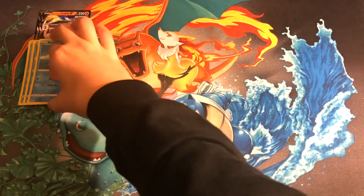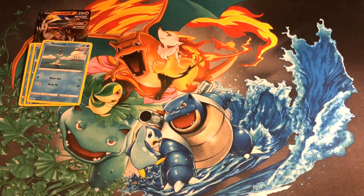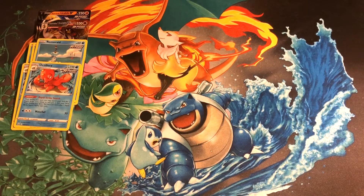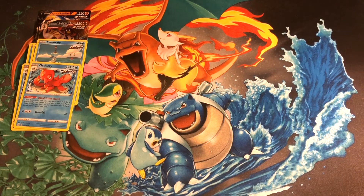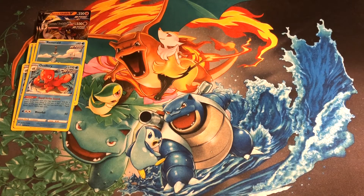G-Max Rapid Flow will be our main attack for this deck — two Fighting Energy and one Colorless. It discards all energy from Urshifu and does 120 damage to two of our opponent's Pokémon, putting serious spread damage on the board and targeting smaller Pokémon on the bench. It's a very powerful attack. We also have three copies of Remoraid, mostly in here to evolve into Octillery, but it is a Rapid Strike Pokémon. There are two copies of Octillery, which has the Rapid Strike Search ability — our main engine. It lets us search our deck for a Rapid Strike card every turn, though only once per turn.